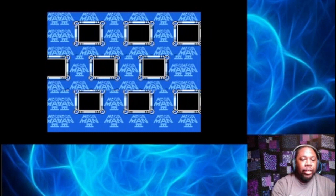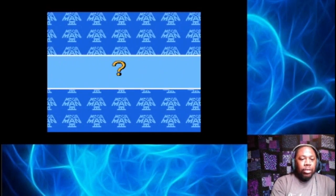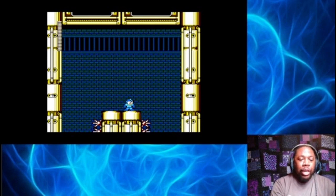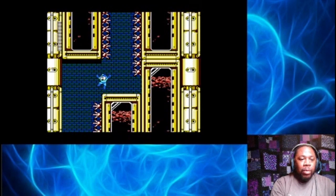Alright, there's our password. Moving on. Next we're going to go to Shadow Man. So now all the lava is going and it reveals deadly spikes, so now we just have to be even more careful with our jumps.